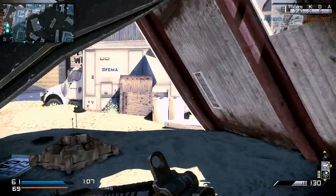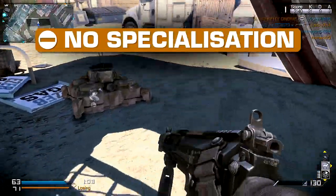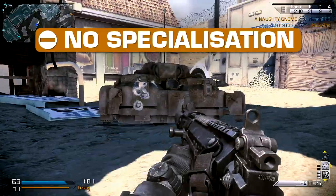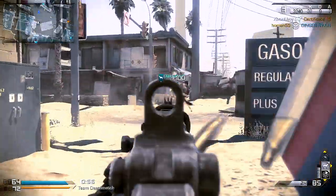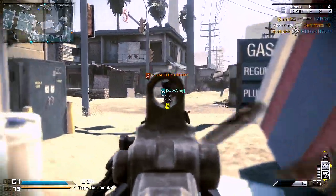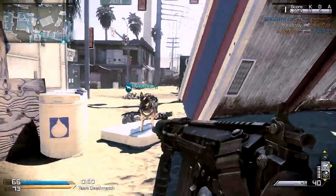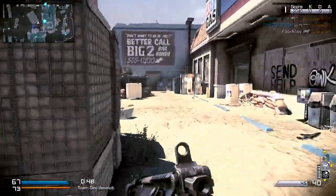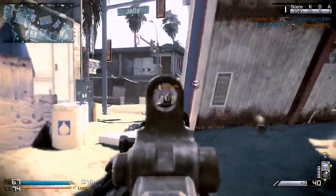Unfortunately, as you might expect from such a versatile weapon, this lack of specialisation can mean sometimes you'll be left outclassed. SMGs and shotguns will have a clear advantage at short range, and sniper rifles will easily take you out in one shot at a distance. The lower damage means that despite your ability to land successive shots on target, other weapons may kill more rapidly, which could leave you at a disadvantage.